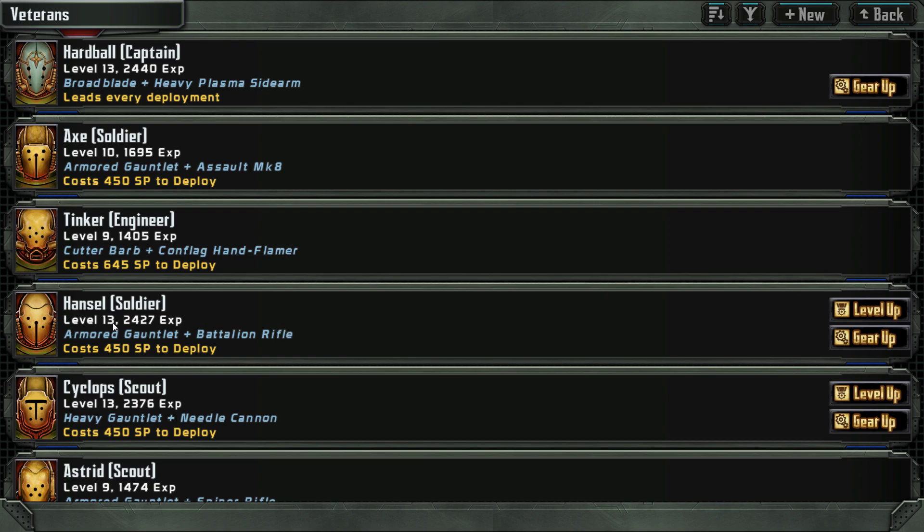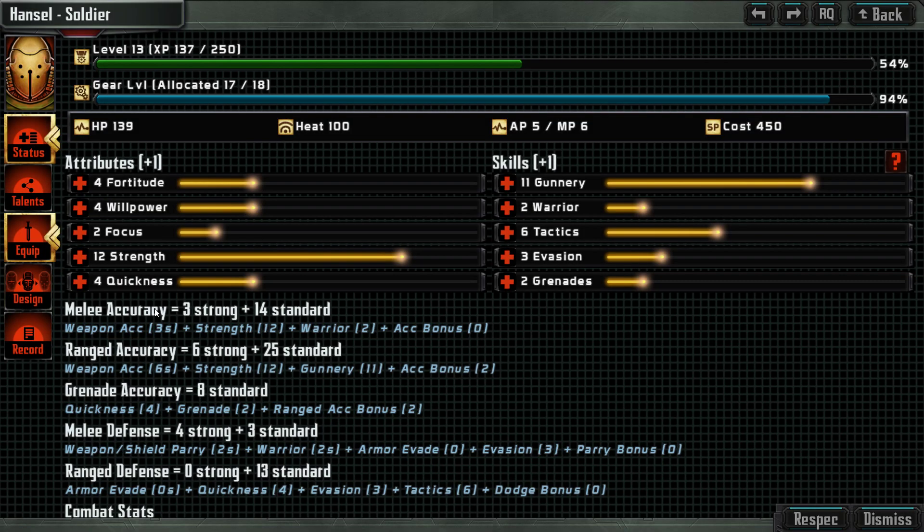Then Hansel and our other soldier — let's have a look. Strength 12. I think he should probably get willpower to reduce damage from overheating, reduce damage from fire plasma and radiation, and increase critical damage multiplier for grenade attacks. Let's have one more gunnery at 12, and then next level we'll give him more grenades. No more talents.